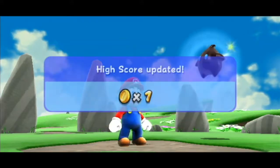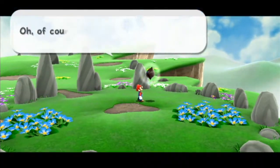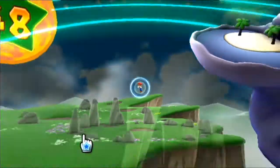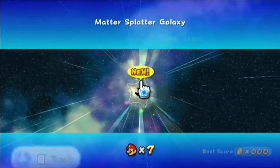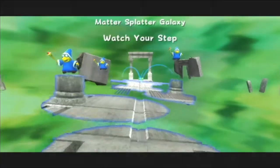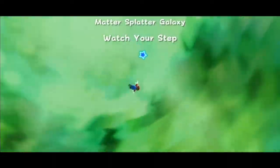Boo in a box. We can probably fit in one more stage — let's see if there are any comets. No comets yet. Let's do the question box galaxy — the Matter Splatter Galaxy. Watch your step. This is an extension of what we saw back in the Ghostly Galaxy, but this time instead of being an auto-scroller, it's pretty cool.